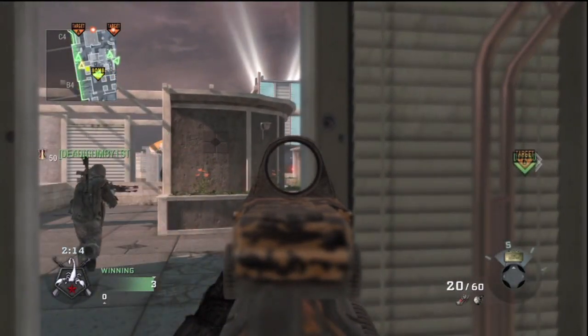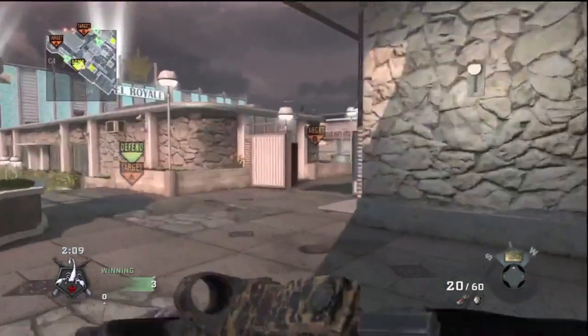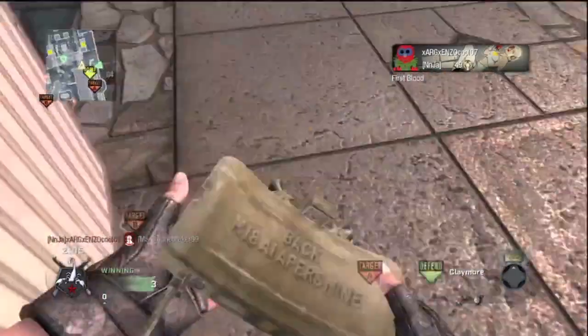Here's another spot on offense that you can take — very easy. You can look down, and if no one comes, I suggest moving because you're not going to get any kills.